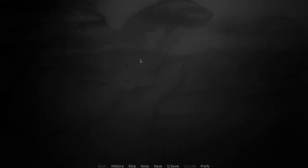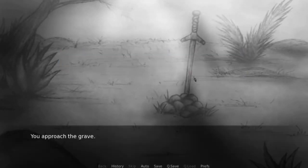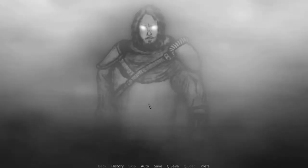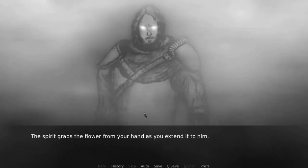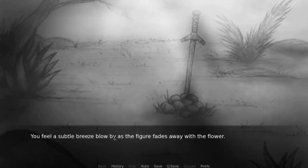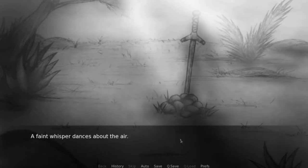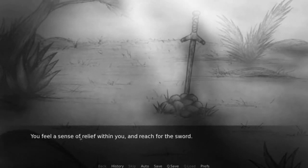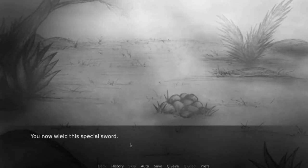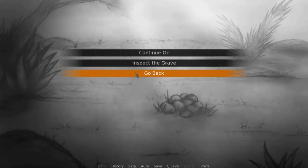Follow the trail in the grass. Inspect the grave. Without hesitation, you reach the flower to give to the spirit. The spirit grabs the flower from your hand as you extend it to him. You feel a subtle breeze blow by as a figure fades away with the flower. A faint whisper dances about the air: 'I am free, at last.' You feel a sense of relief within you. You reach for the sword. You now wield the special sword. Yay!